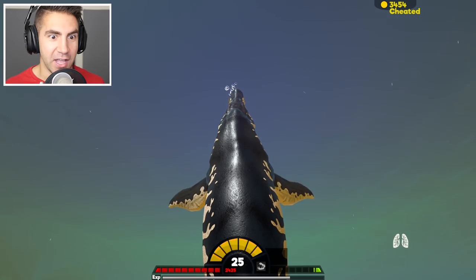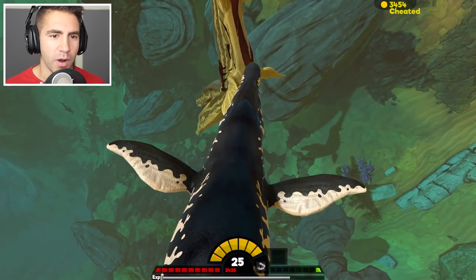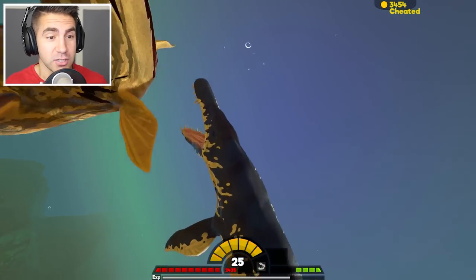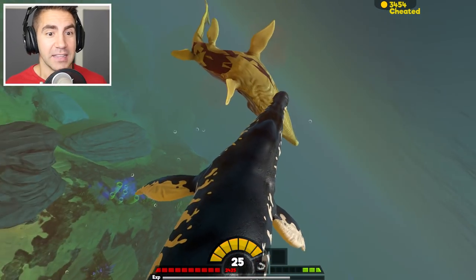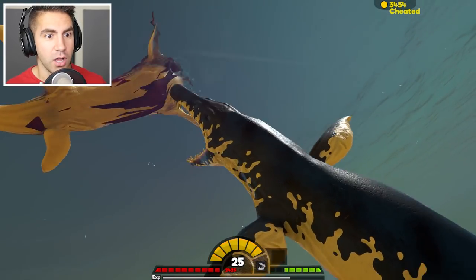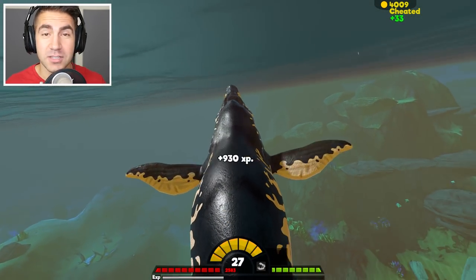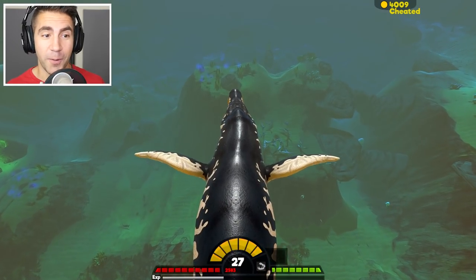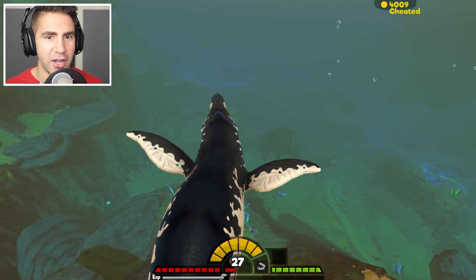We gotta get some air before we die and catch this guy. We actually took him out at level 25 — which is great! Get him to the surface before the Megalodon gets here. His lower jaw is really messed up. Please explode into meat! We're so close to the surface. Yes! Oh my goodness — guys, that is one of my favorite moments. I think back in episode 100 I did my favorite Feed and Grow Fish moments — that's up there. That was so much fun. We just took out the Prognathodon!